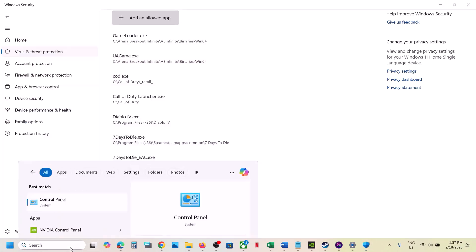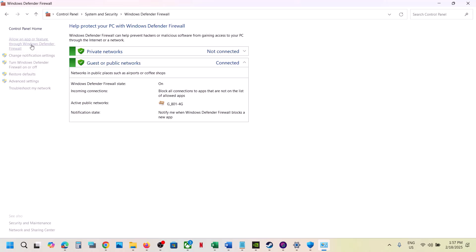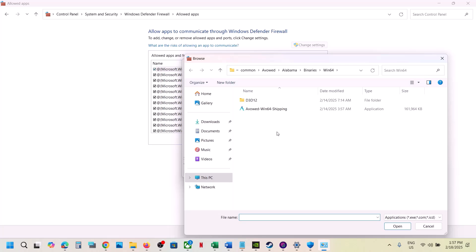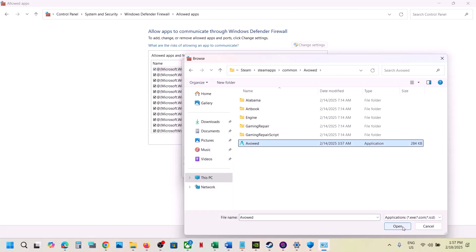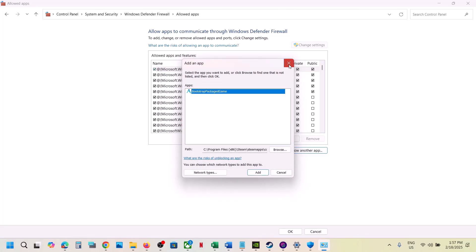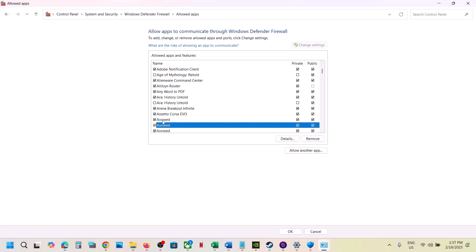Type in Control Panel in the Windows search box. Go to Control Panel > System and Security > Windows Defender Firewall > Allow an App or Feature Through Windows Defender Firewall. Click Change Settings, then Allow Another App. Click Browse, go to the game installation folder, select the exe file, and click Add. Do this for both exe files. Once added, launch the game and check.